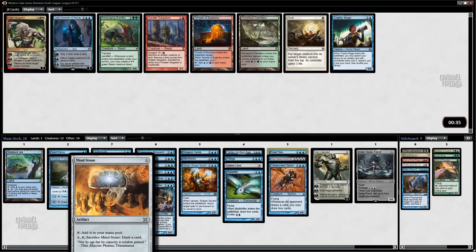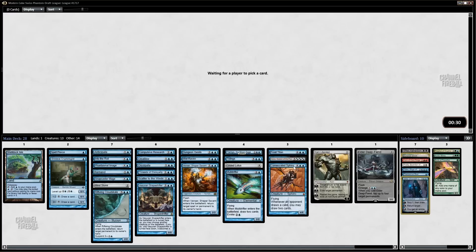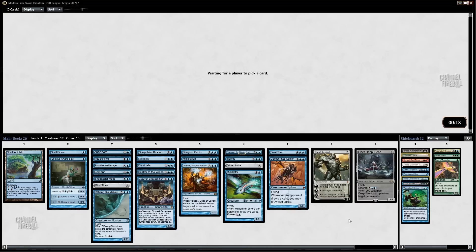Trophy Mage has no targets, so I'll take Jace, but I don't think we're going to start Jace. I don't think we're going to start Oona, Queen of the Fae either — I like Frost Titan much, much better. Same thing with Consecrated Sphinx. We may not play Elder Deep-Fiend at this point; it looks like a fine card but maybe nothing super amazing. I'll probably cut Threads.